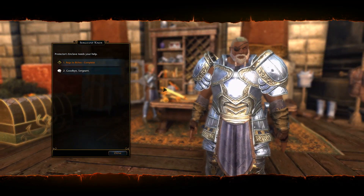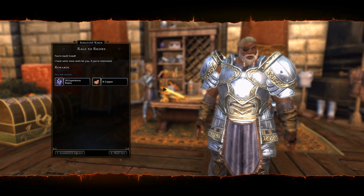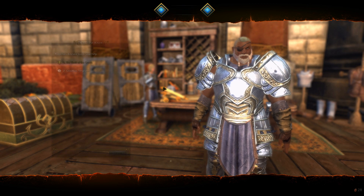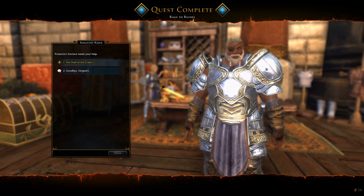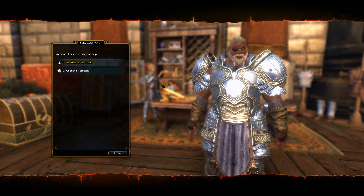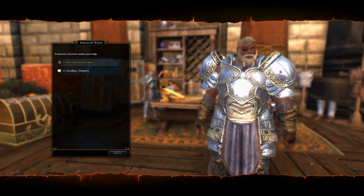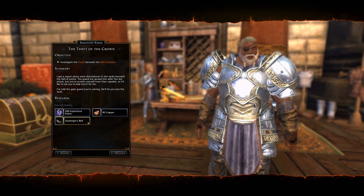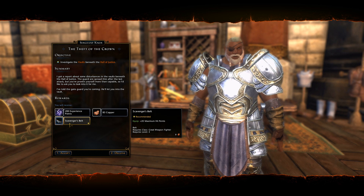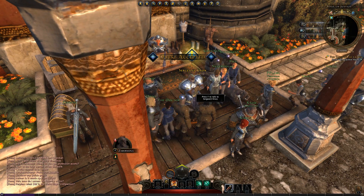Protector's Enclave needs your help — yes, we know. I have some more work for you if you're interested. If you want to see more videos from this game by the way guys, if you want to see me continue doing other stuff in this game, let me know in the comments please. The Theft of the Crown — I've gotten a report about some disturbances in the vaults beneath the Hall of Justice. The guards are spread thin after the last attack but you've proven yourself more than capable. Let's go take care of that — that's going to happen at some other time.